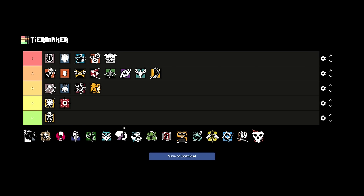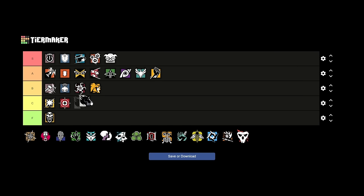Lion is B tier for me. His gadget is great, but when I actually use it or play against it, it's not as impactful as I think it is. You have to time it well and coordinate, and a Lion scan is always a hindrance to the defense, but it's never as impactful as I'd like it to be — not enough for me to bring him over other operators. I love his loadout and I think he's got nades now, but personally he's not my top pick anymore.